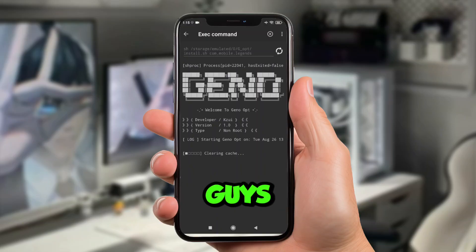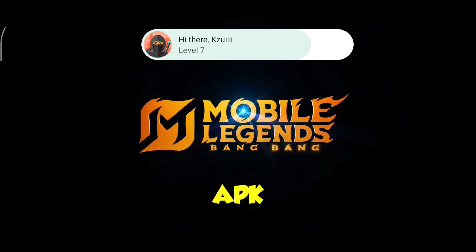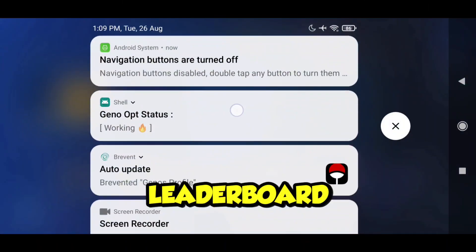Please be patient — this module takes about 15 seconds to complete the installation. Once it's done, it will automatically open your game. We have successfully installed the Geno profile APK and its module. Enjoy buttery smooth gameplay and say goodbye to blaming your teammates — now grind up your leaderboard.